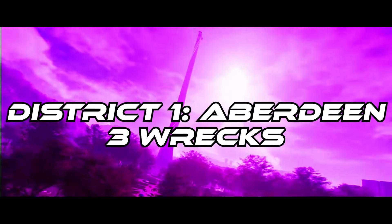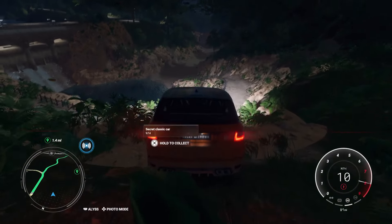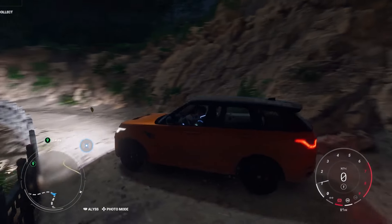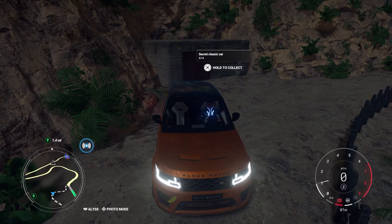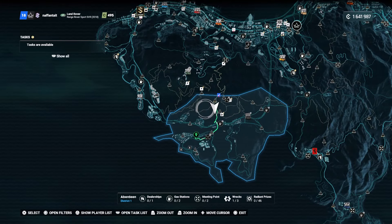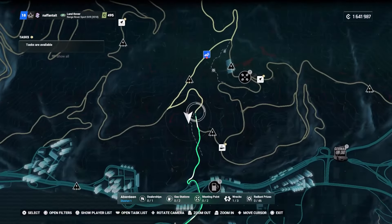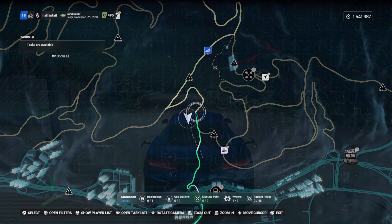Going in order of district number, Aberdeen is up first with three wrecks. The first wreck you're going to find is the secret classic car — I believe there are 14 of these — and you're going to find it just in front of this little bunker right here. If we open up the map I can show you the specific location. It's towards the north end of Aberdeen itself, just off one of the main roads that will take you towards the meeting point, off one of the secret trails.